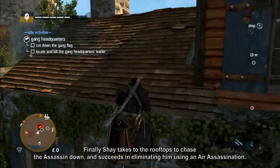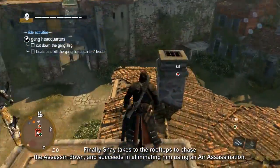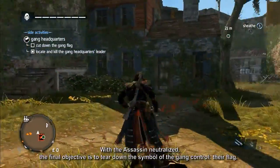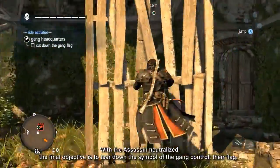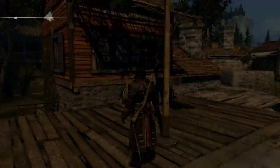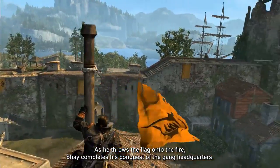Finally, Shay takes to the rooftops to chase the assassin down and succeeds in eliminating him using an air assassination. With the assassin neutralized, the final objective is to tear down the symbol of gang control — their flag. As he throws the flag onto the fire, Shay completes his conquest of the gang headquarters.